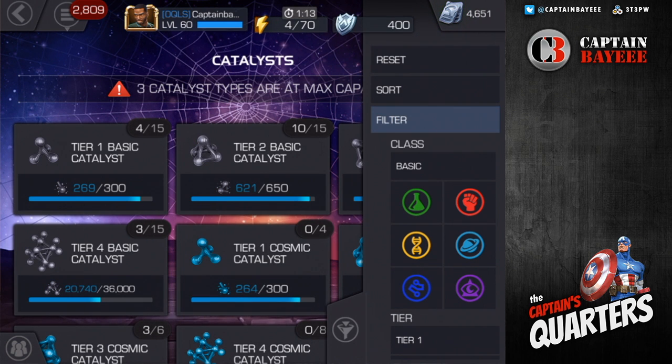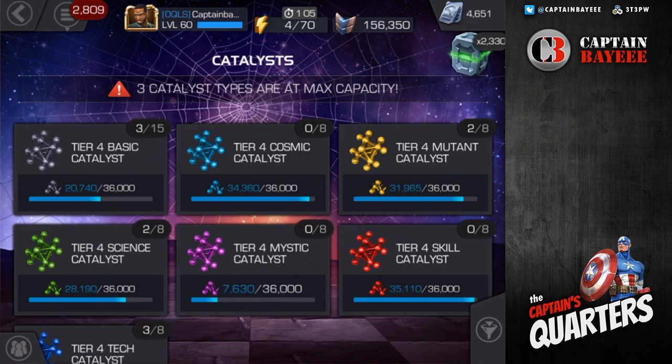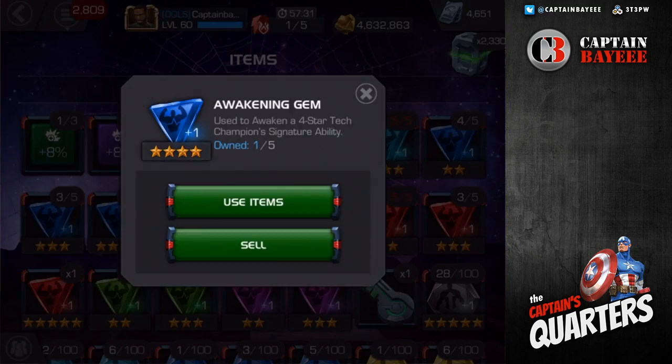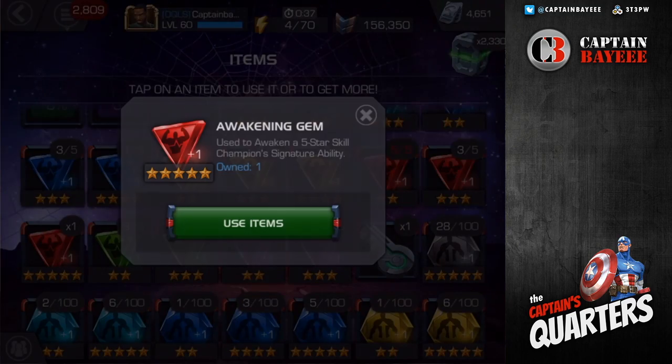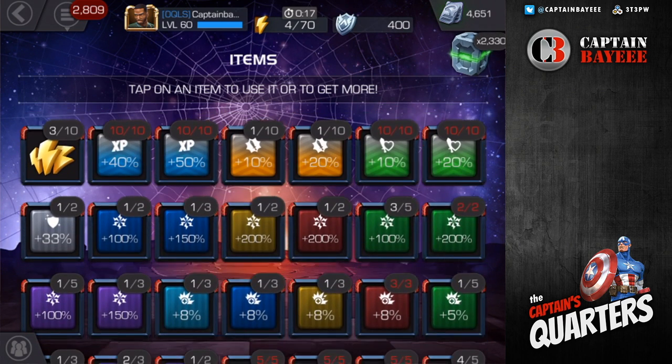Jumping over to my catalysts — tech is the only class I have three of; science and mutant I almost have three each. My options are either rank up my four-star Vision Age of Ultron, rank-five Rocket Raccoon, or if I get Spider-Man Stark Enhanced I'll most likely take him to rank five. For items, I have a tech four-star awakening gem, a mutant four-star, and a skill five-star which I got from the Fourth of July deal — that's going toward Gwenpool if I ever get her as a five-star.